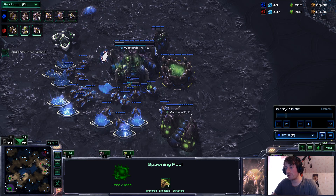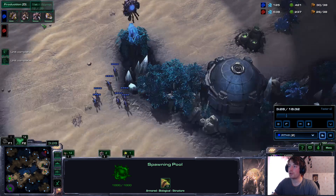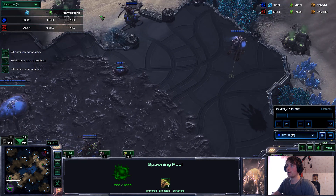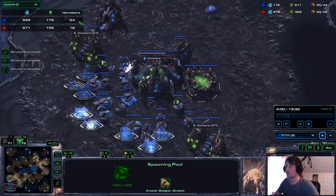I see some Zerglings, but they come towards my other army. I'm making a roach warren and making some more drones. I've actually been droning — I have 19 drones, they have 16. I'm making six more, so I'm going to be on 25 drones. I made two buildings, so 23 to 15.